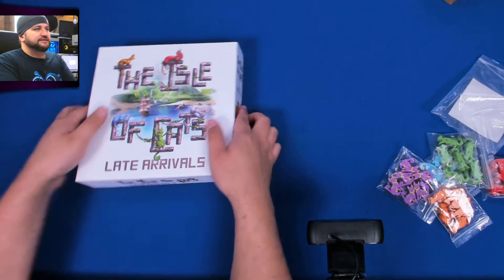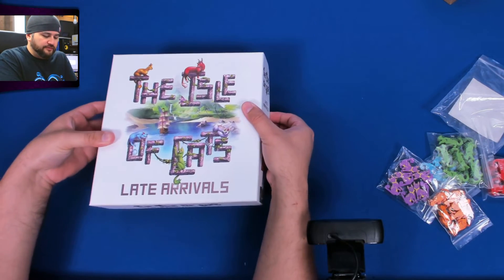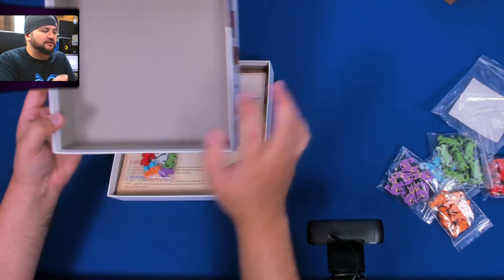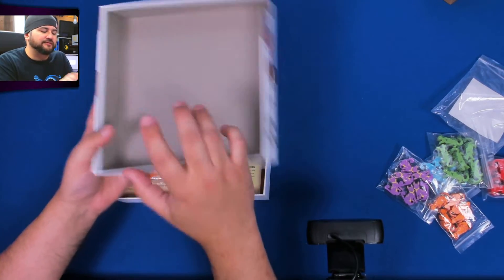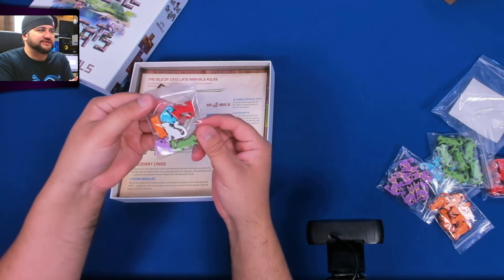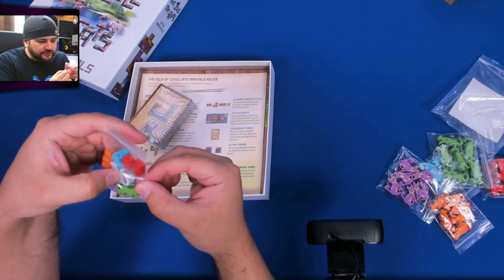The Late Arrivals box is open — better late than never. This box, unlike the other one, is smaller and therefore not great for your cats to sit in, but maybe your kittens can. This comes with some extra cats just in case you didn't get the Kickstarter exclusive parts.